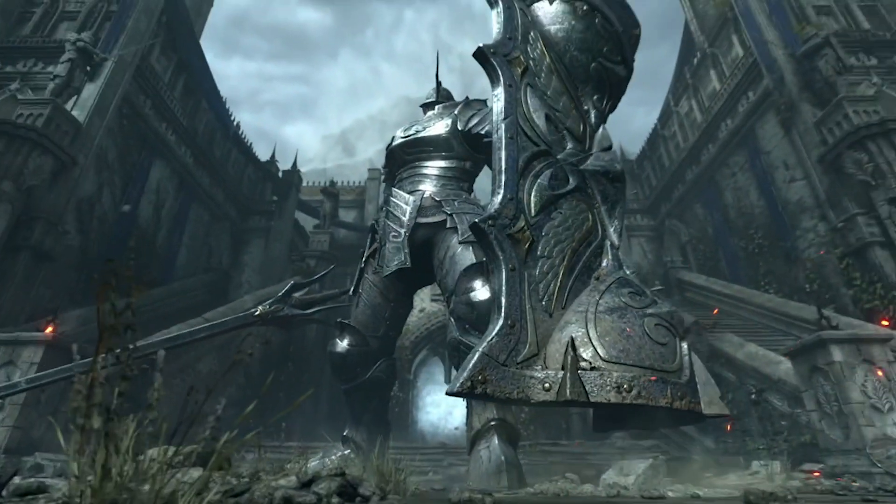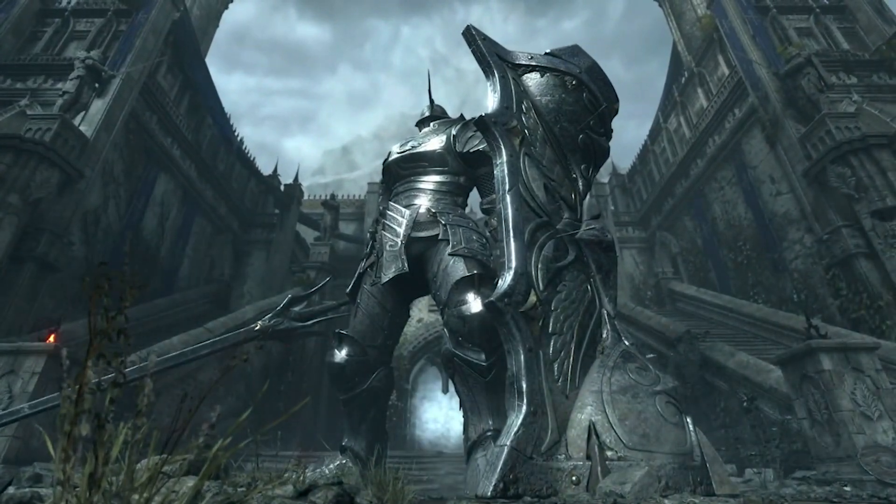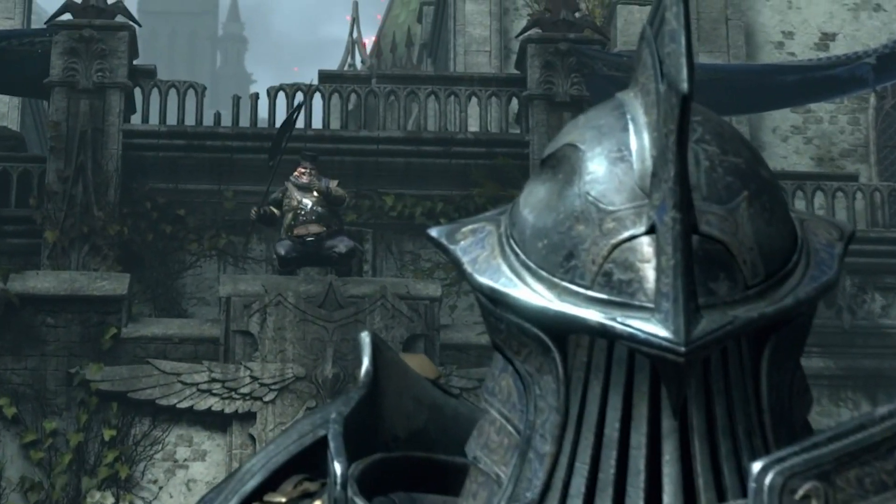But you didn't come here for the base strategy — you came here for the cheese strategy. What you're going to want to do is have the Poison Cloud. If you don't have that yet, it requires a very base magician stat, and you can get it even if you're a melee character — super easy to use.